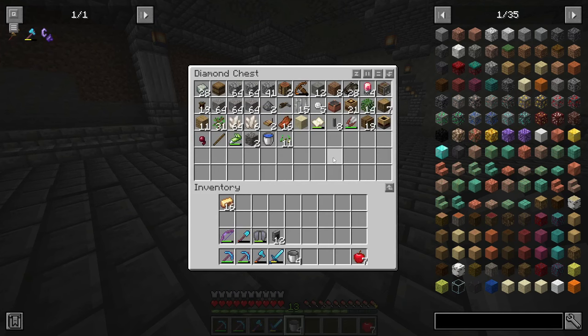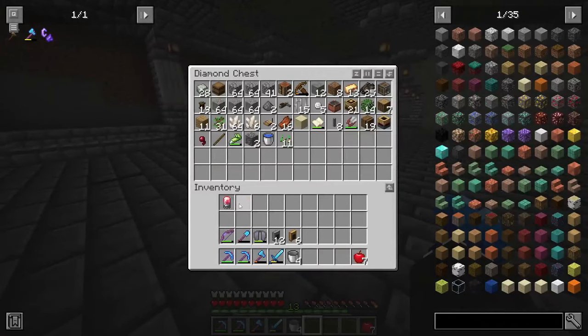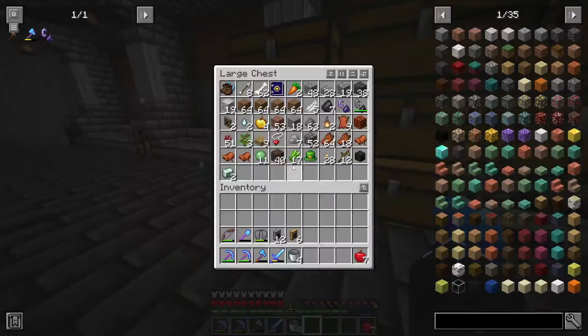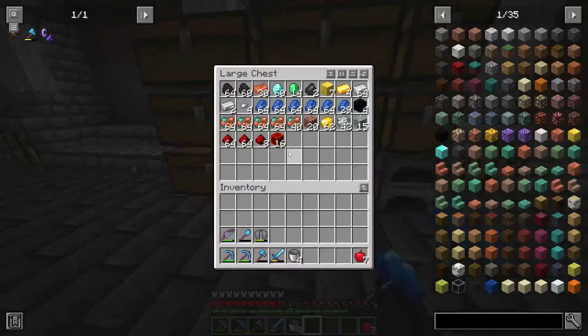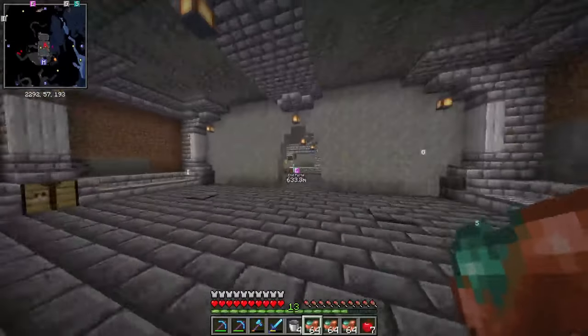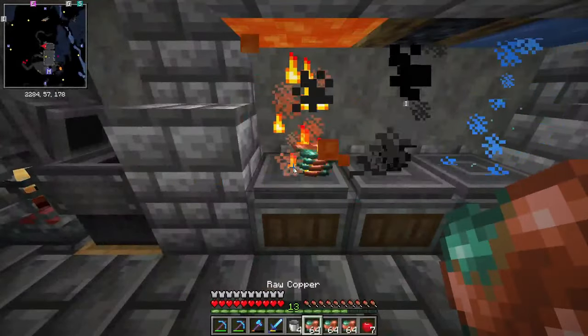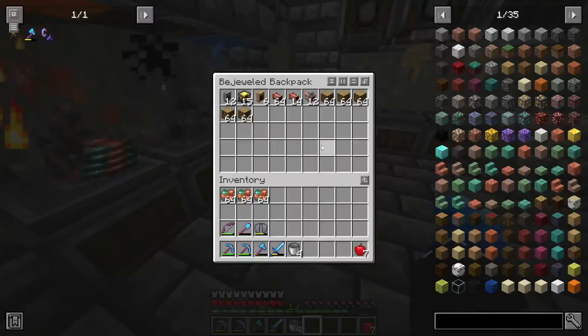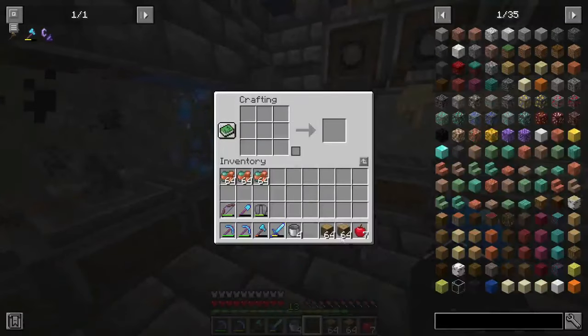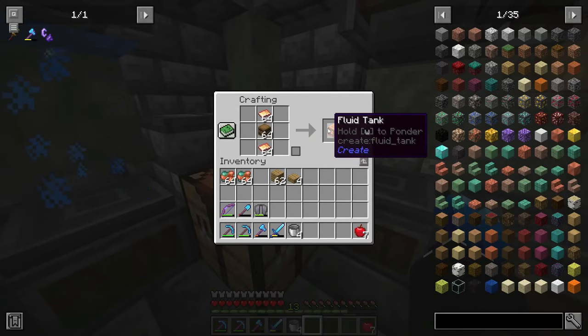We also need to make a few more brass funnels, which I think I have the materials for. I also want to get some more electron tubes — I don't want to automate them although that wouldn't be too difficult. Another thing we're going to need a lot of is fluid tanks, which take copper and wood to make — just barrels surrounded by copper. So we're going to smelt up all that and make ourselves a stack of barrels and in turn a stack of fluid tanks.